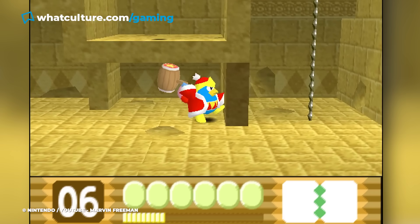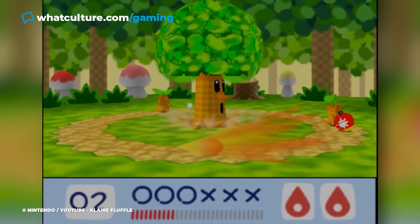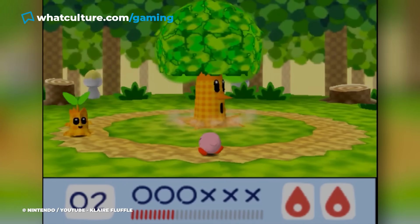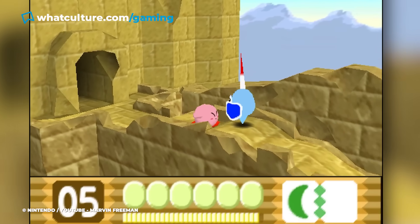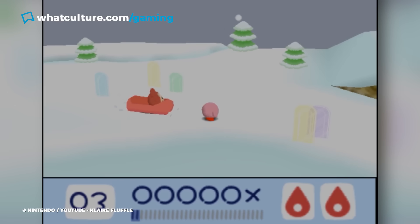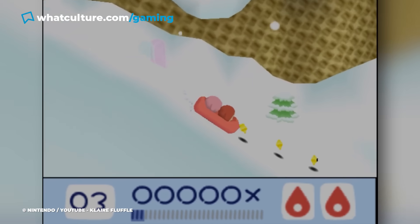Once again, the devs clearly wanted to make sure that no nimble-fingered young players could accidentally unlock this cheat through simple random button presses, and so made the requirement so weirdly particular that it couldn't be triggered by accident. Makes sense, right? But less so in that now you've got nothing to do in the game that you haven't actually completed.